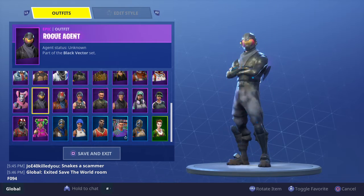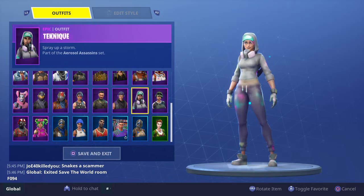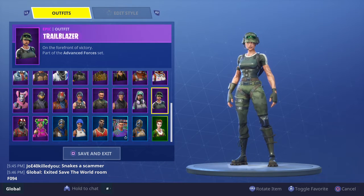Wingman, Rabbit Raider, Rogue Agent, Rust Lord, Sparkle Specialist, Squad Leader, Sub Commander, and Technique.